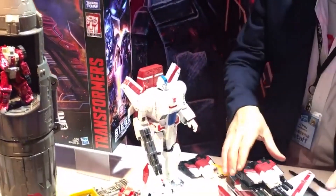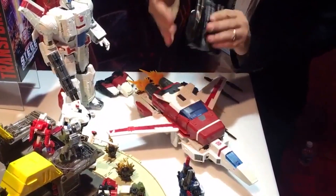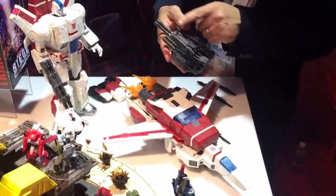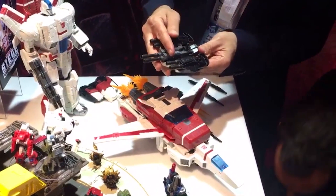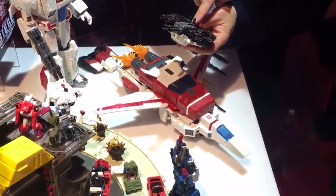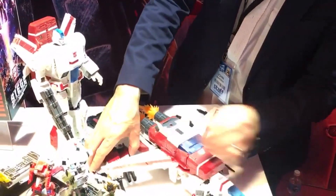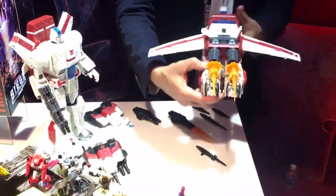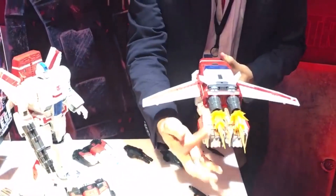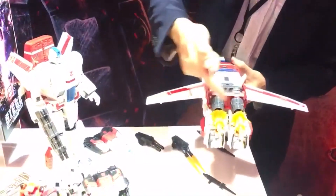Let's talk about the jet mode for a second. Not only do you have this weapons module that can be removed — lots of cool areas — you can see the cannons are mounted underneath. The jointed feature allows you to have a central handle or two handles split into two weapons. Not only can you attach the blast effects together, they separate into three units so you can attach them as single flares or contrail effects on the back.